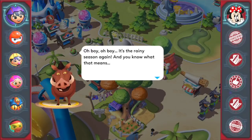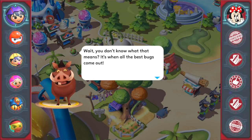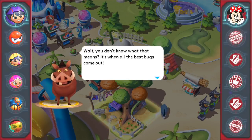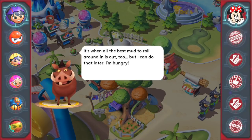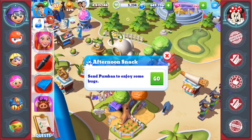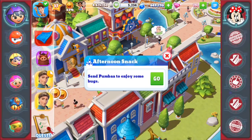Here is Kumba. Oh boy, oh boy, it's the rainy season again! And you know what that means? It's when all the best bugs come out. It's when all the best mud to roll around in is out too, but I can do that later — I'm hungry. Afternoon snacks — Kumba is going to enjoy some bugs. How long is that going to take him? He's busy, so I have to wait.